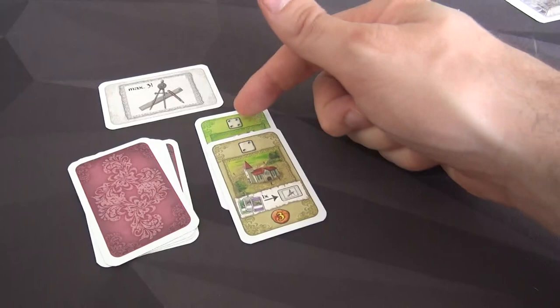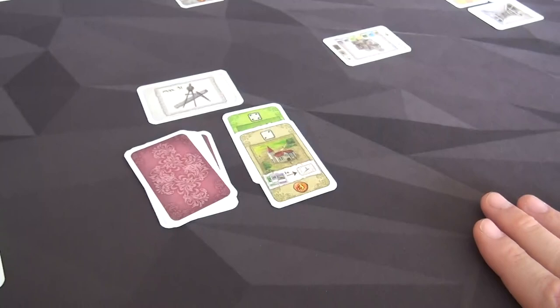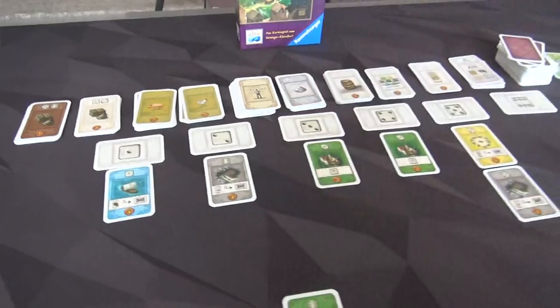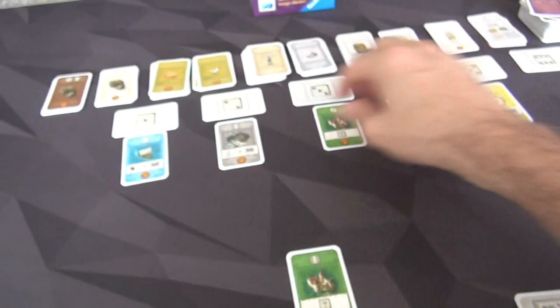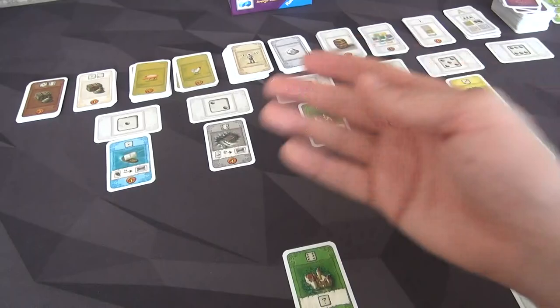Now it's Jen's turn. This is already the first big change from the original Burgundy — in the original game you rolled two dice and used both before the next player went. But in the card game, players take turns using them one at a time. Jen can use her four to get this castle, or her two to get this mine. A castle, if you get it installed in your region, gives you one free bonus action that can have any die value you want — very powerful. If you install a mine instead, you get a one-time influx of two silver.